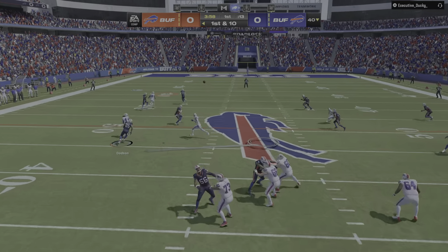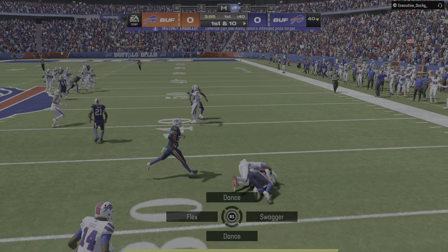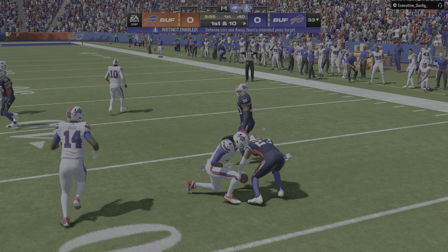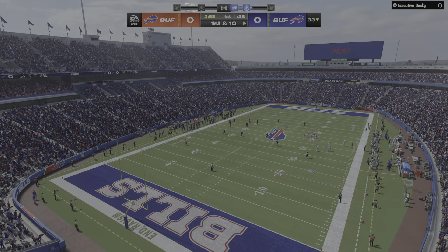Allen throwing on first down. His first throw of the game is going to be intercepted — picked off by Micah Hyde. And the Bills are going to take possession here at their own 33.